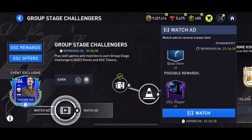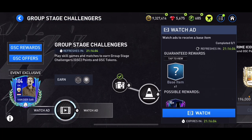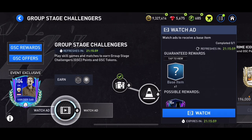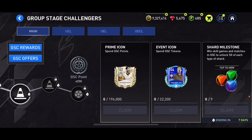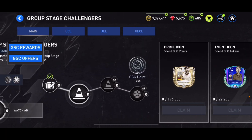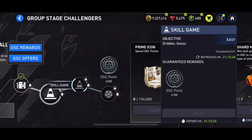We've got a chance to pack a 95-plus overall UCL player — that's actually not bad. It's not a huge chance, but every single day we've got a chance to get that. We've also got milestones with two skill games and one match against AI to get extra GSC points.